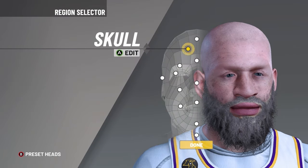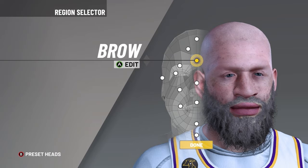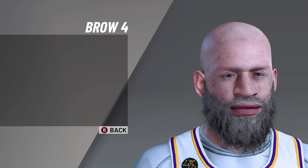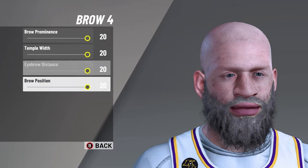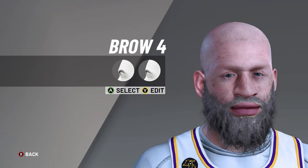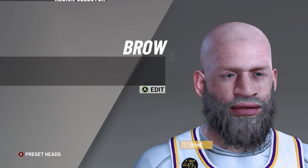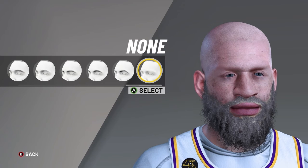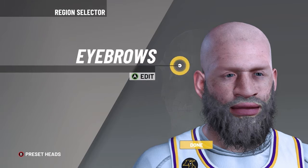Then, once you get in with that, you want to go to your brow, then go to brow 4, and you click Y. I don't know a lot of buttons for PS4, but you max all of those, and then after that you want to go to your eyebrow and select none.